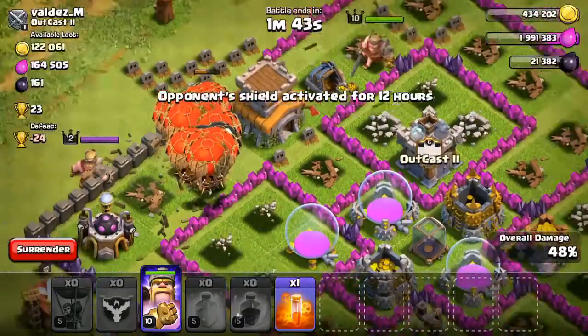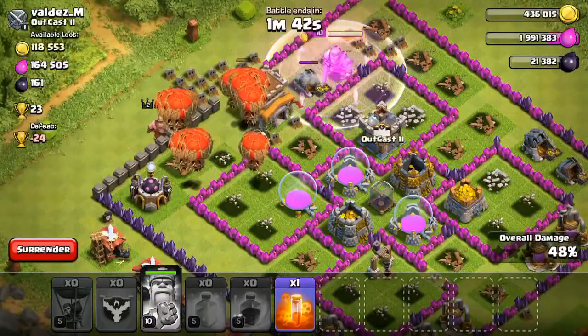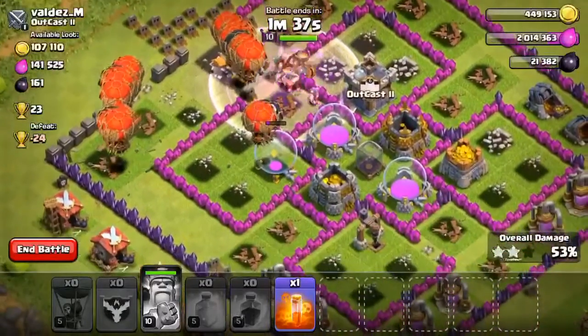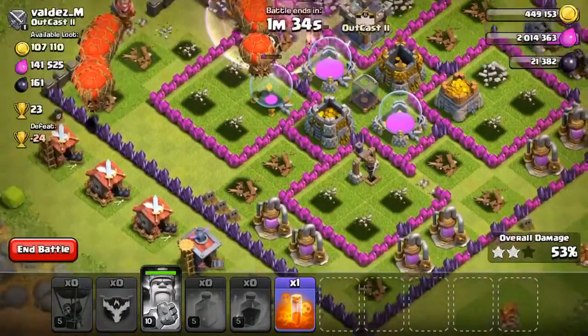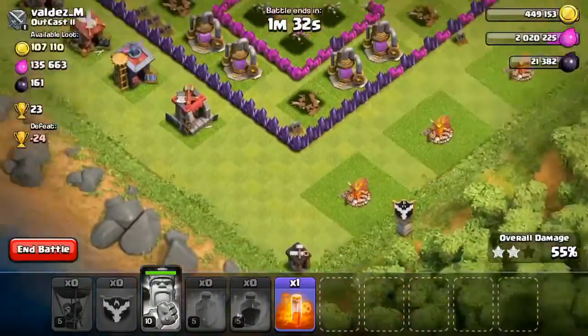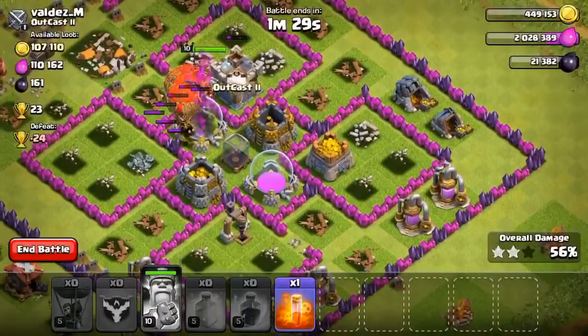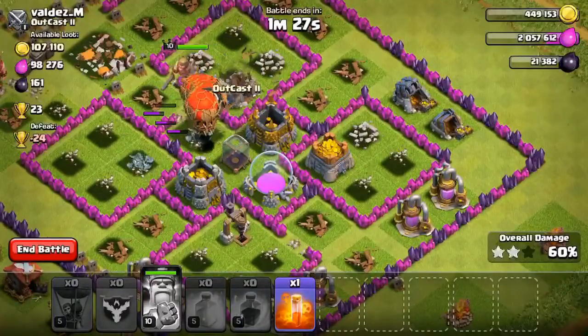Looking at this base, we have 1 minute 40 seconds left. I'm gonna rage my barb king since nothing can damage him. There are now two groups of balloons, which is going to be really helpful — the ones on the left can get rid of buildings on the left and the ones on the right can handle the right side. We got the two-star!